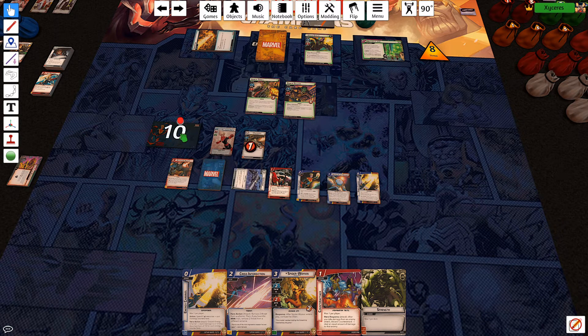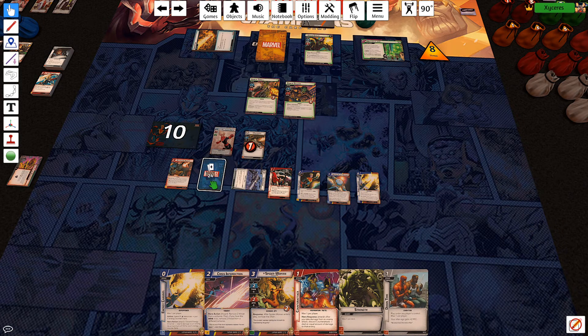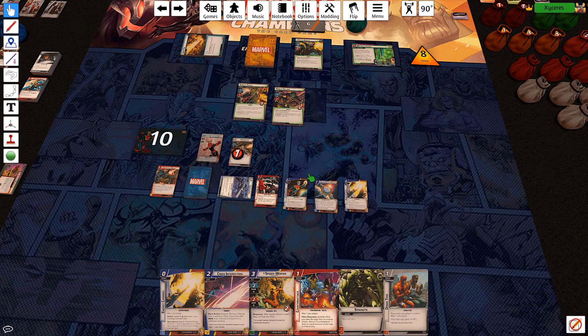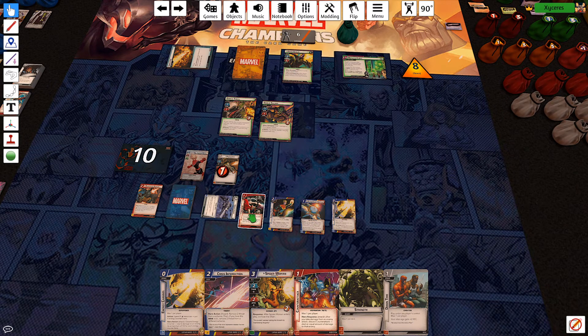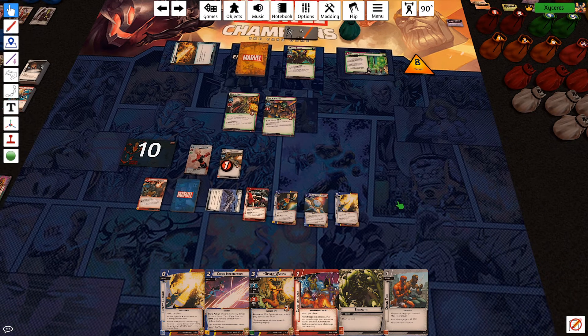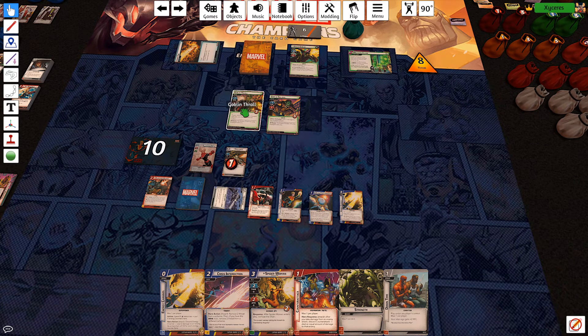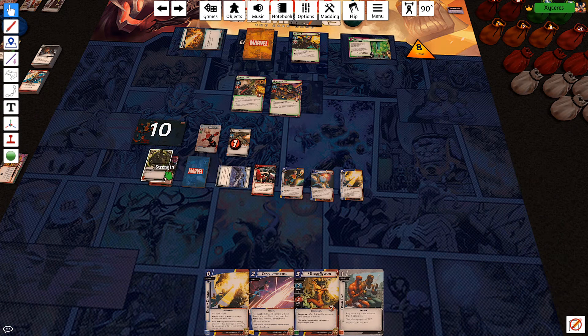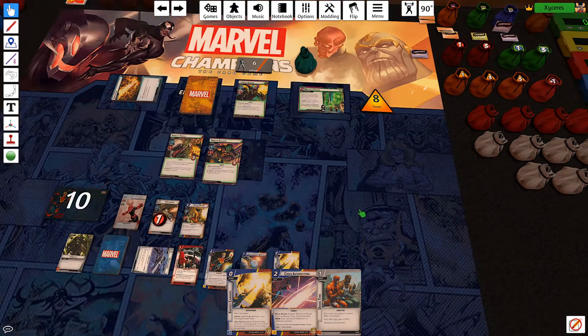Let's use that to gain 1 and draw 1. Let's see what we find — nothing of value. I think I go all in with Spider-Woman. Put Spider-Woman up here, try and flip back into Carol. Can I kill one of these? Not easily. So let's spend 3 on Spider-Woman, which gives a confuse up here.